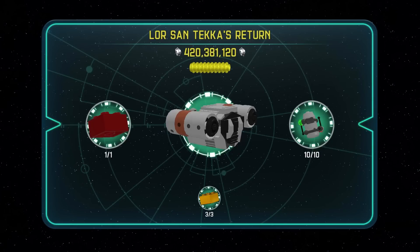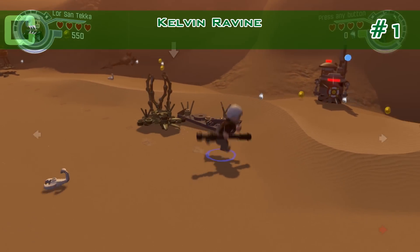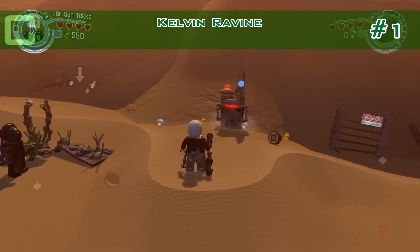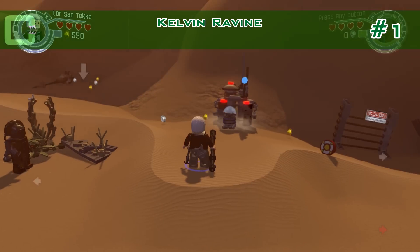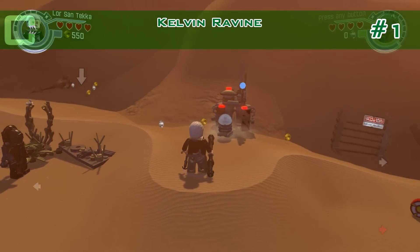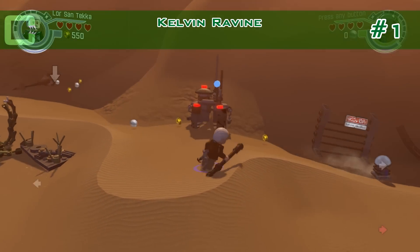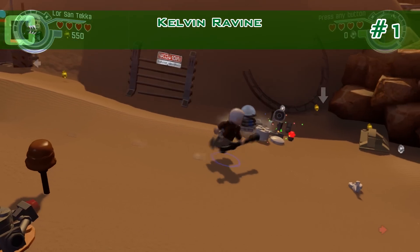Hello, this is the guide for all minikits and the red brick for Lasan and Tekka's Return. Starting off in the desert plains, there is a machine there that you can shoot — it has a target. It opens up and a droid comes out; just follow him. He's gonna lead you to the first minikit, right there to the right. You just have to put it together.